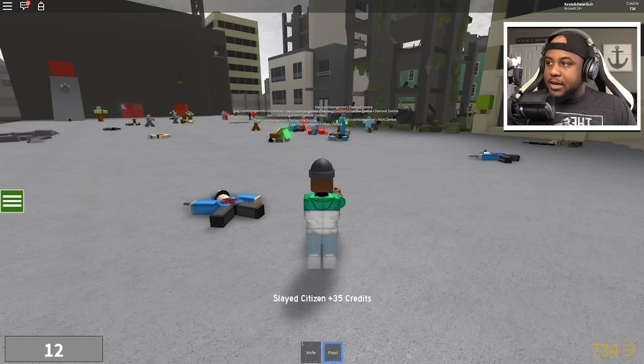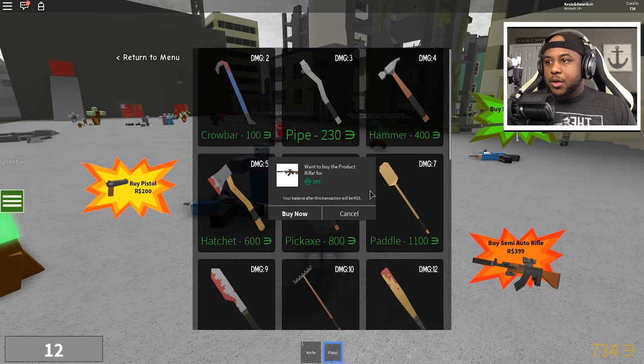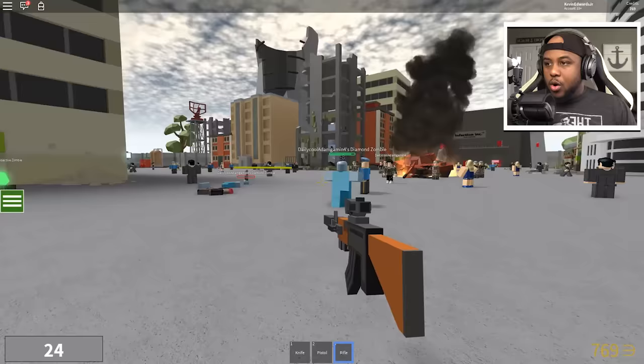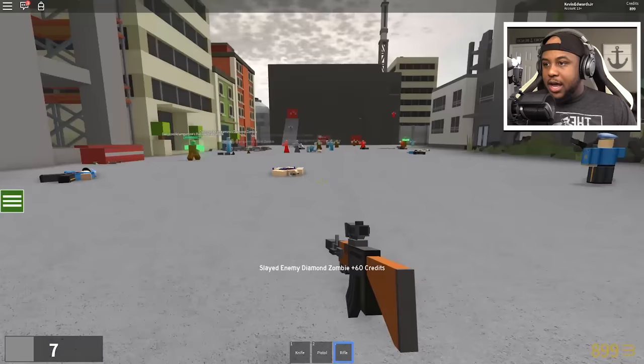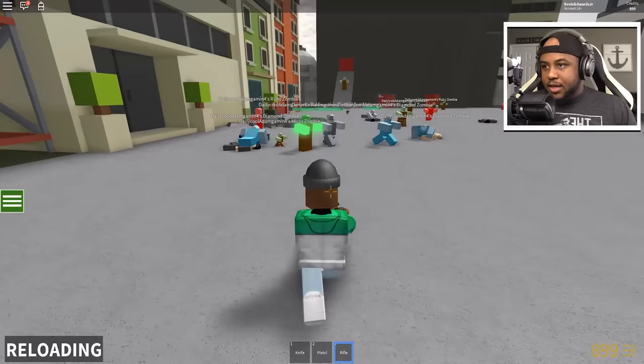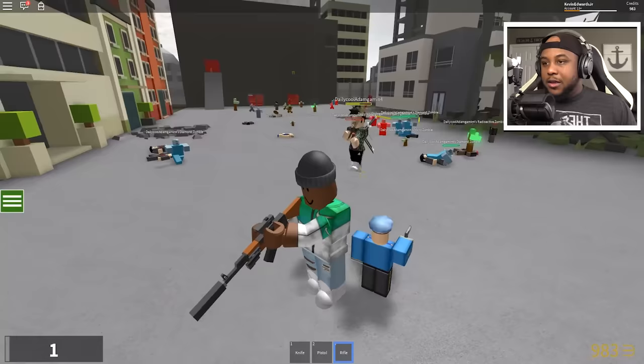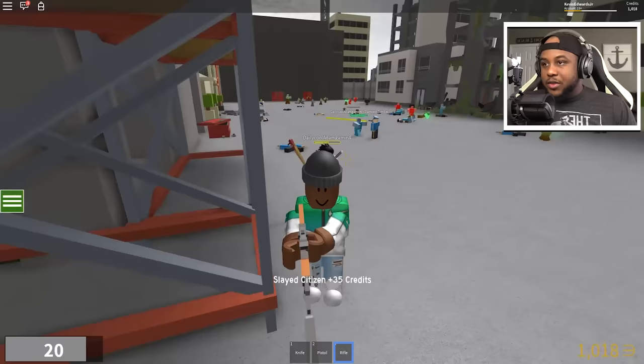I'd be doing more damage if I upgraded this pistol, so I'm going to the weapon shop to get the semi-auto. We don't have enough for the sniper, we'll get the semi-auto. Okay, we have the semi-auto — look at this! Oh dang, oh yeah, this is gonna get our credits up. They got baby zombies! He's trying to kill me — kill him, shoot him! He doesn't want me coming after his zombies.